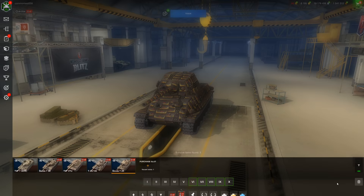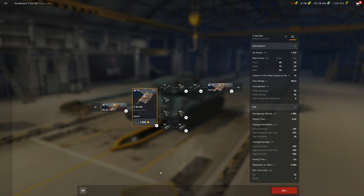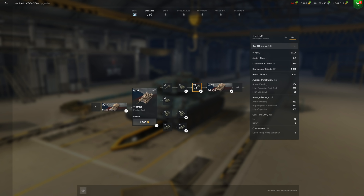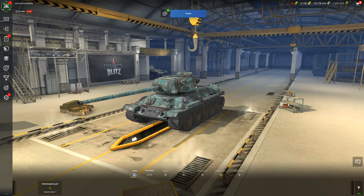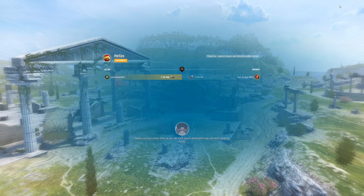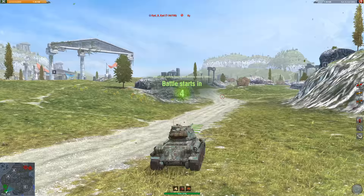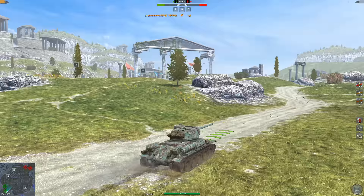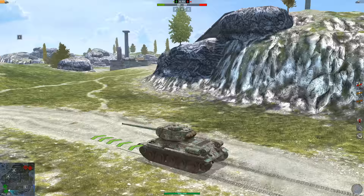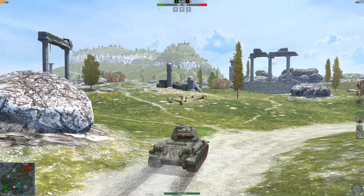The Tier 7 seems like a pretty solid vehicle. It's called the T-34-100, carrying a 100mm gun with 280 average damage, which is pretty good. The premium ammunition has 275mm of penetration, which is ridiculous. It's also very mobile — I think it goes upwards of 50 kilometers per hour. It's based off of a T-34 hull, the T-34-85. It's got 7 degrees of gun depression and only an 8.4-second reload for 280 damage.